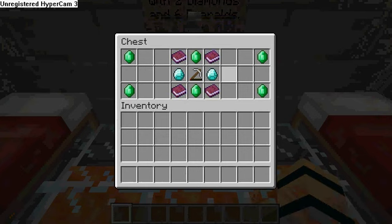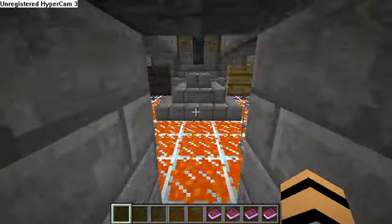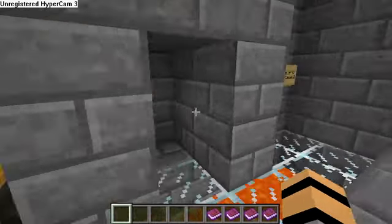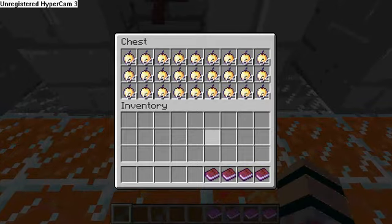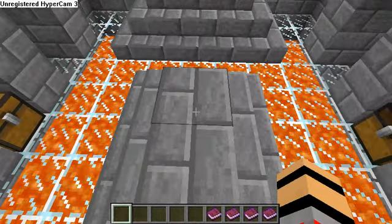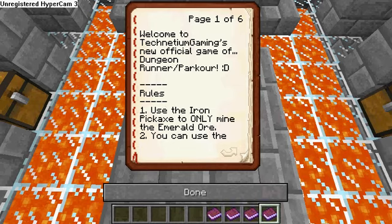You'll wonder why there's an iron pickaxe in the chest — I'll explain that. Let's go ahead into the safe room — here's the Dungeon Runner safe room. Press lever to open up level one, level two, level three, level four, and you get golden apples — the enchanted ones. All right, let's read the instruction books. We have game instructions, trade routes, dungeon runner, and dungeon parkour.